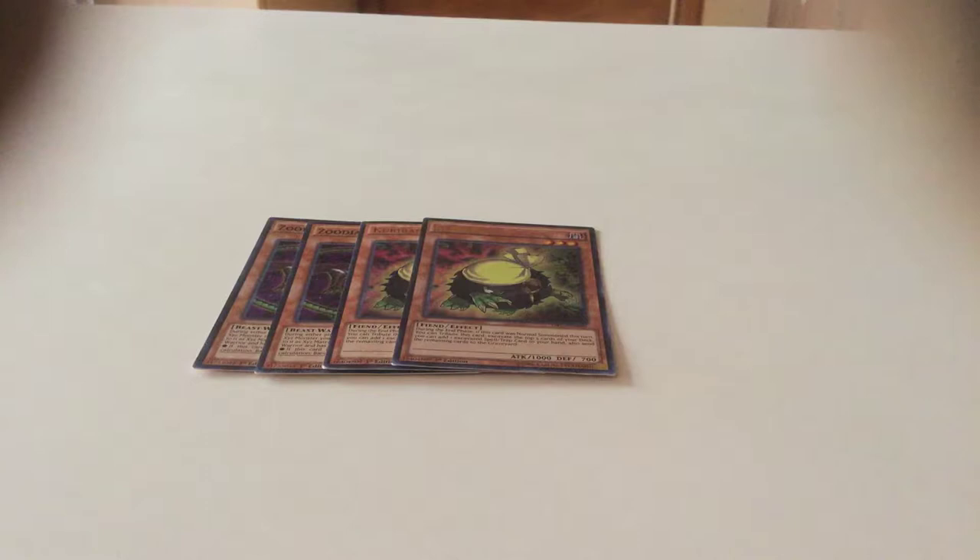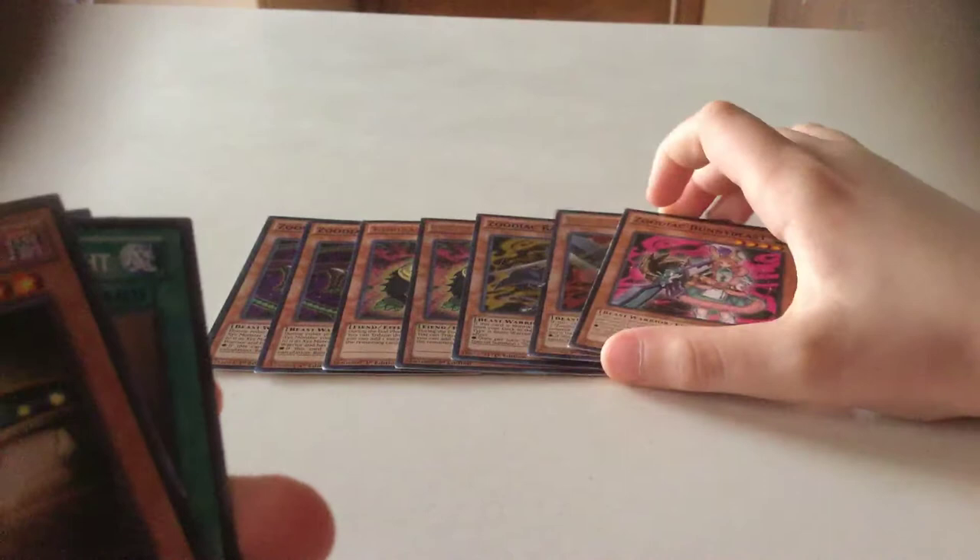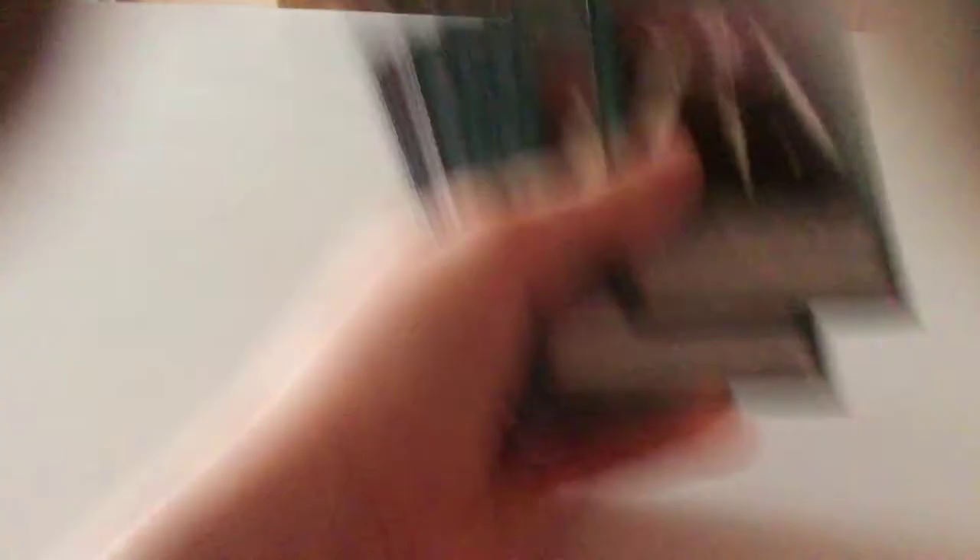You only have 8 monsters in the deck, so you have a low chance of drawing them. I run one Rapture — you can discard it or use it to send to the grave. If you messed up with a Zodiac Whiptail, you can activate Rapture, send it to the grave, and then add Whiptail back. I also run Prentice Piper. That's all the Zodiac monsters.